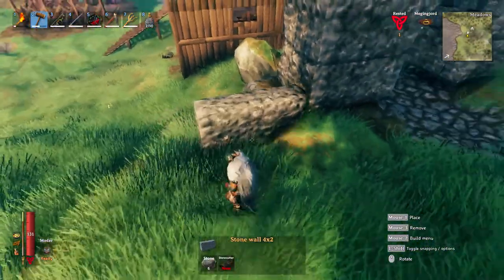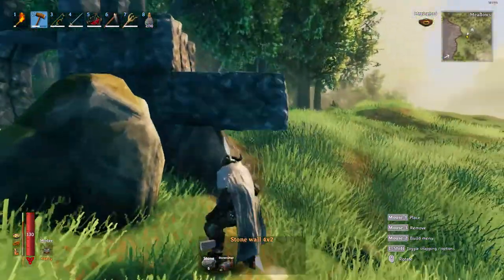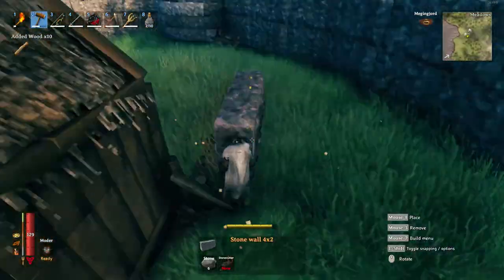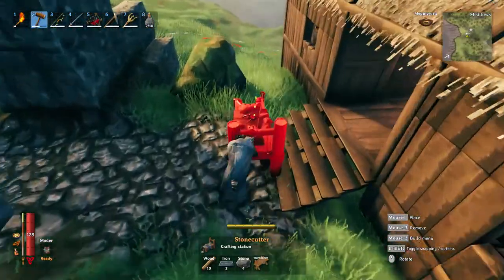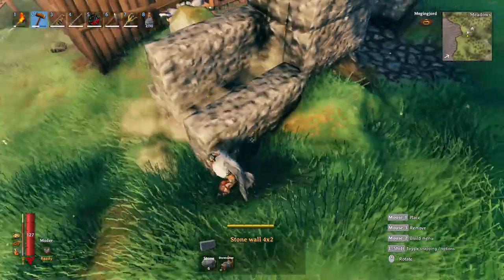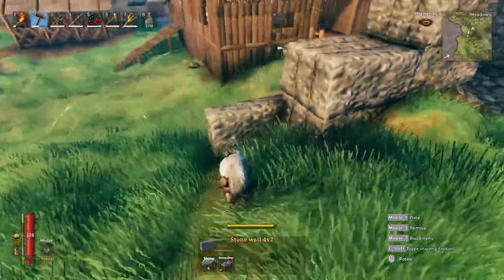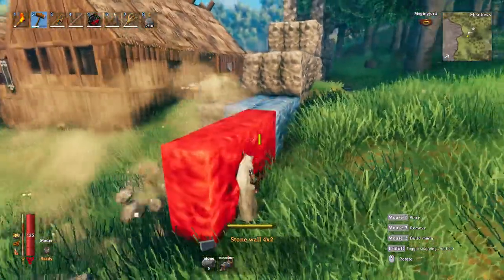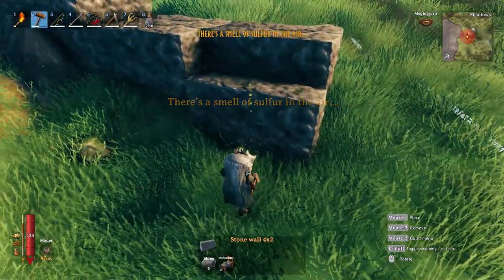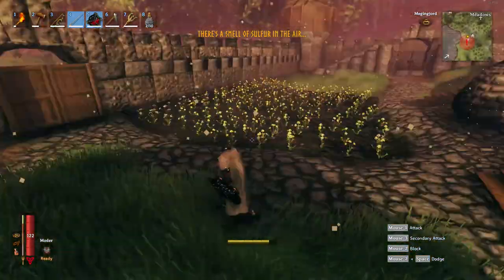Here I decided the wall was starting to get a little tall, so I was going to need something to get up onto it because it's no use trying to jump constantly. You don't need a whole bunch of stone mason crafting stations — you can just walk one over as you go. That way you don't need like 50 of them all the way along your wall. If you want to repair your wall you're going to need one nearby, so I always try to keep the materials close.